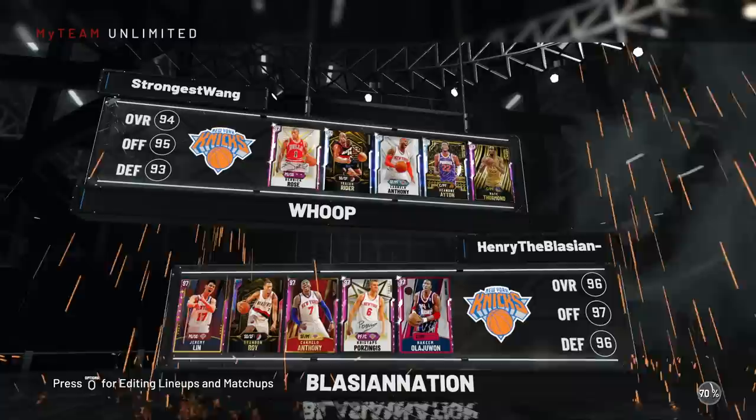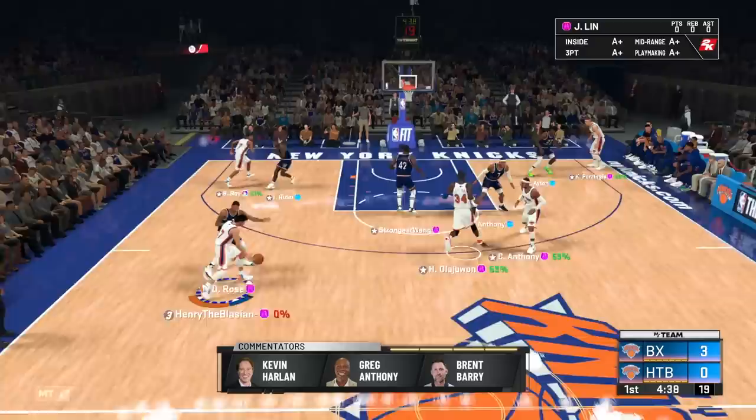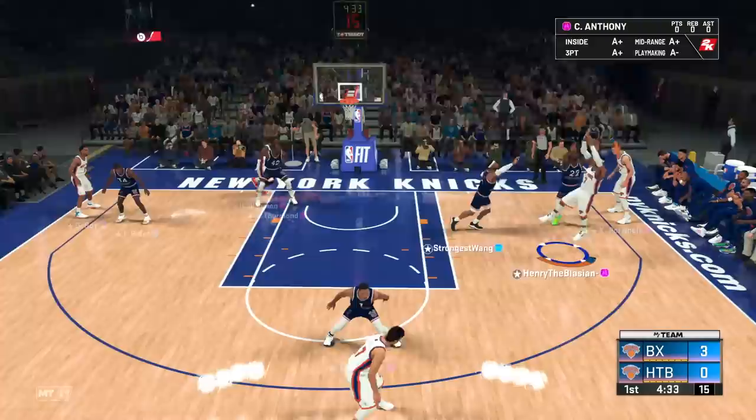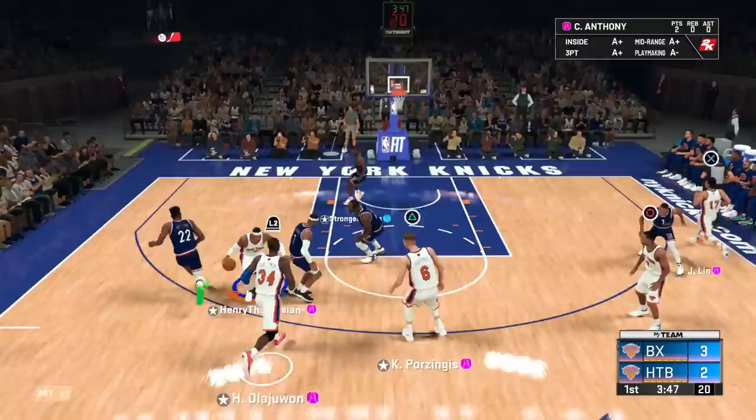Just like that our opponent has left the match after those two back-to-back buzzer beaters on a quarter. We have not seen enough of this Jeremy Lin so let's hop into another game. He's got Derrick Rose, Isaiah Rider, the Diamond Melo, DeAndre Ayton, and Nate Thurmond — let's dance. Welcome to game number two — we're in Madison Square Garden, the home of where everything crazy happens. He's not playing on-ball so I gotta move the ball around a bit. Let's go to Melo, the king of the garden, into a fade — green bean, let's go.